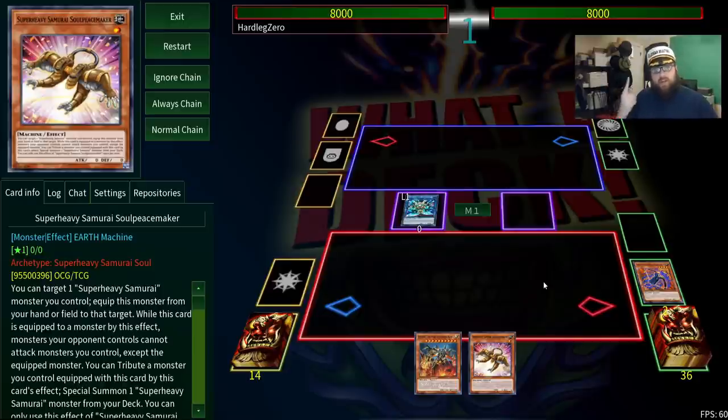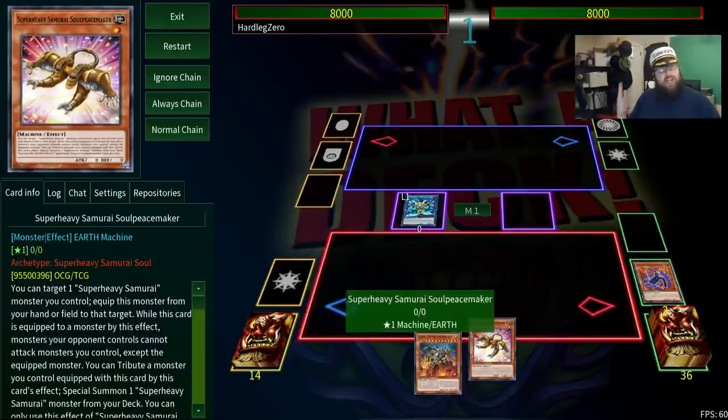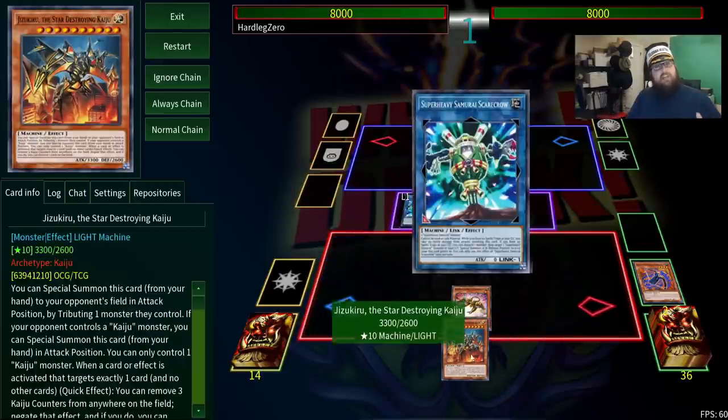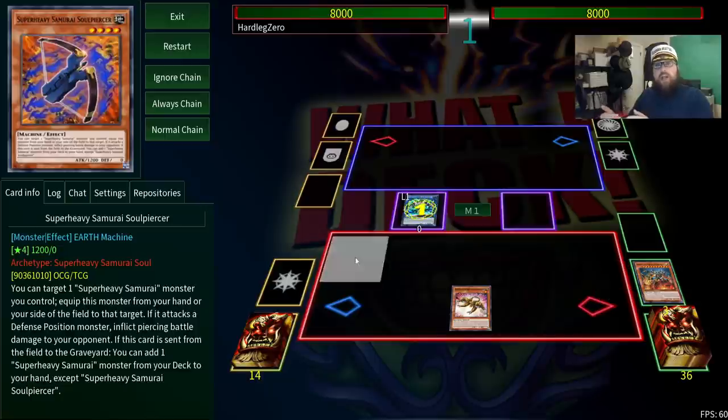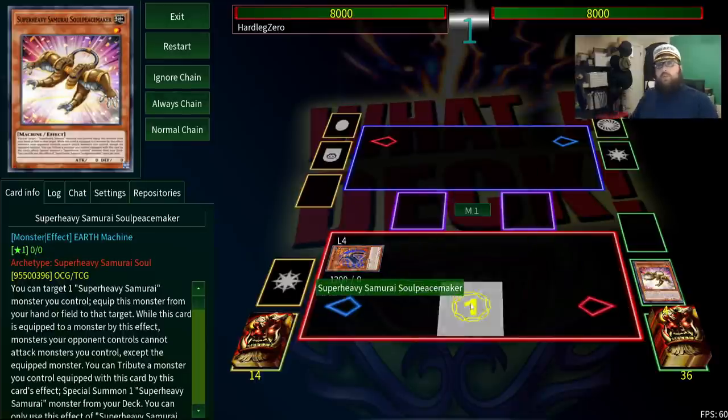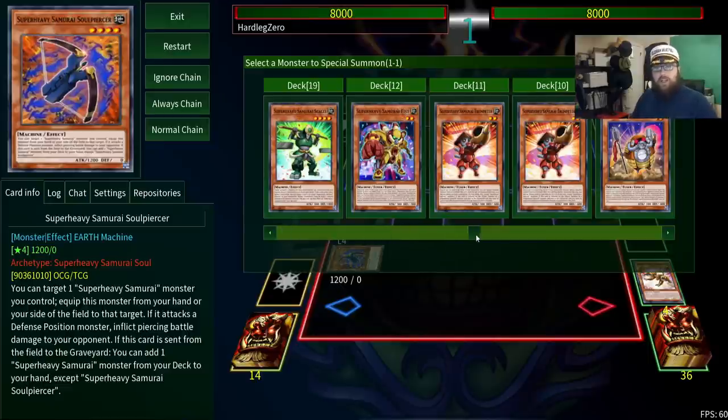The only important thing is that you get your link on the field, and that you search Soul Peacemaker, the first equip card that we talked about. From here, you use the link monster's effect, which is to discard a card, and then summon any Super Heavy Samurai out of the grave to a zone it points to. This is why you needed that extra card — just to use for this effect. Discard your card to bring back Piercer, then equip your strange bondage device to Scarecrow, and tribute it off to summon Super Heavy Samurai Fist from the deck.